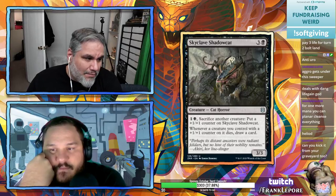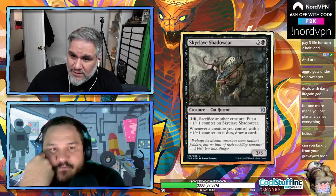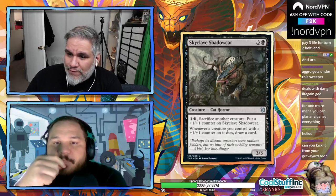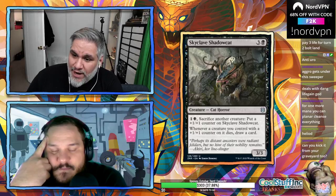Skyclave Shade is great because there's no cost — it just sits in your graveyard and you can kick it back if you want. Shadow's Verdict does deal with it. Skyclave Shadow Cat: four mana 3/3 — sacrifice another creature, put a +1/+1 counter on it. Whenever a creature you control with a +1/+1 counter dies, draw a card. Too expensive.